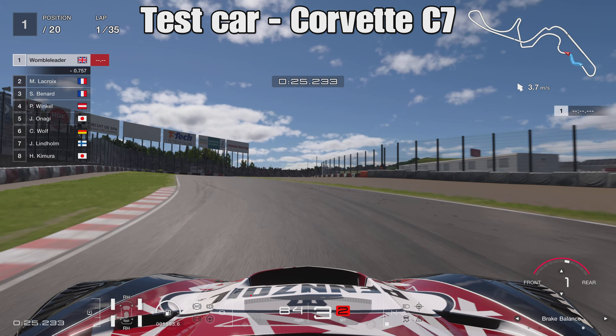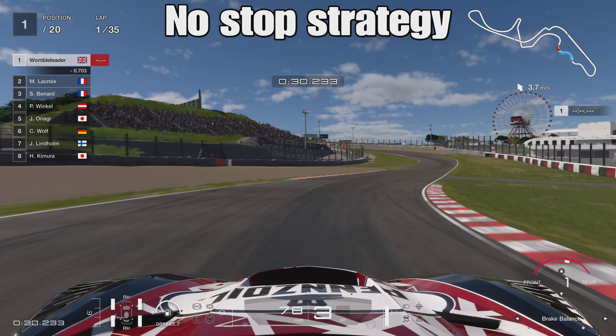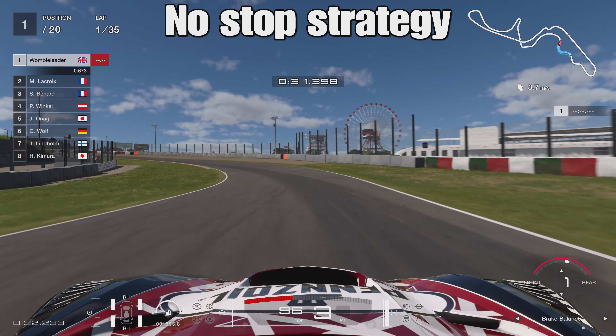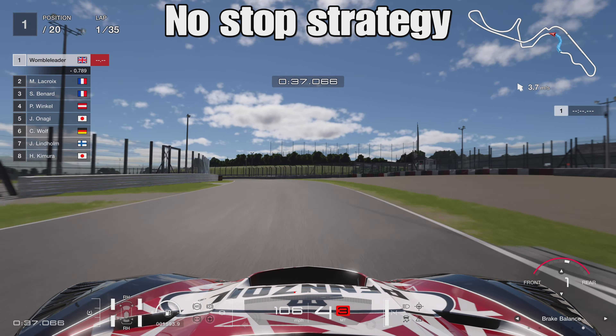Moving on to the strategies, let's briefly talk about the car we'll be driving — it's going to be the Corvette C7. This is the manufacturer I've chosen for this season, and I don't think I've ever been Corvette before. It's a nice car in group three. It's not the most competitive, but it's never really a bad car anywhere — pretty good on fuel, pretty safe, steady, stable, and usually quite a nice car to drive at the vast majority of tracks. That's the car we'll probably do most of these guides in.